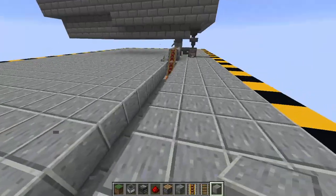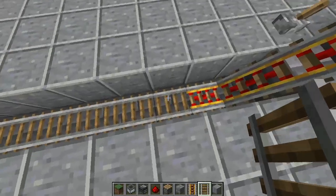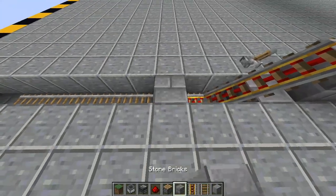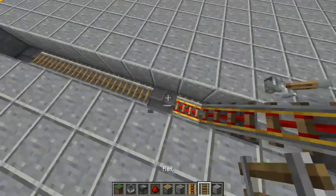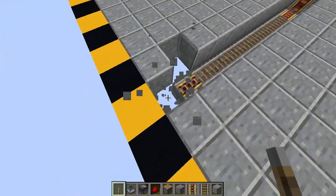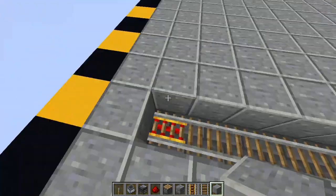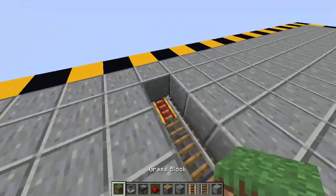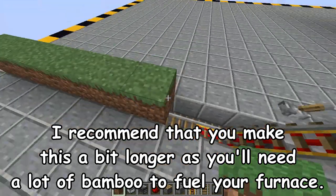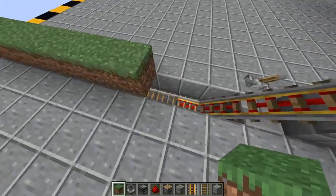Next, dig out a small hole — a small little trench — with rails running through it. From this powered rail, dig eight blocks — one, two, three, four, five, six, seven, eight blocks. Right at the end, place a powered rail with something to power it, like a lever or a torch underneath it, and you'll power it in a hidden fashion. Next, take some grass blocks and place them above each of the rails, except for this rail right here — leave this rail exposed.